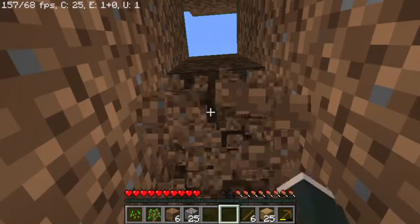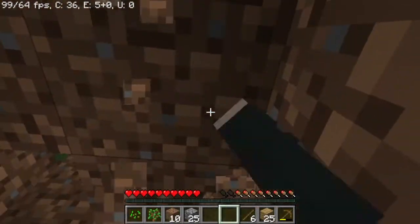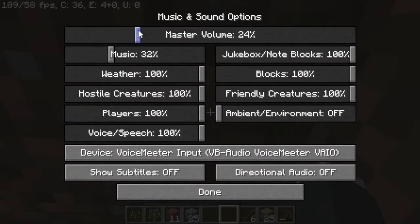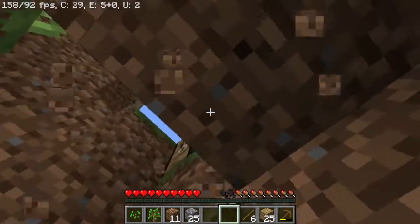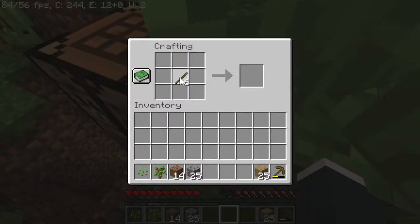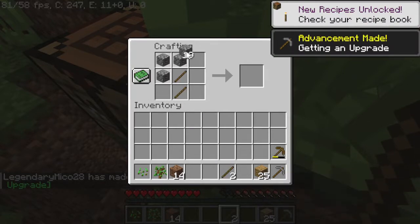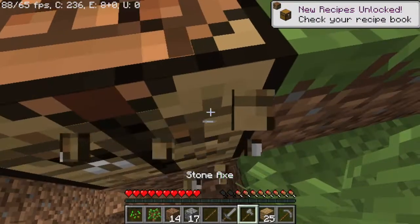Let's go up again. I've already collected some stone. Let me lower down my volume in Minecraft — it's a bit noisy on my headset. So let us make my stone pickaxe, stone axe, and a stone sword. Okay, that's enough for now.